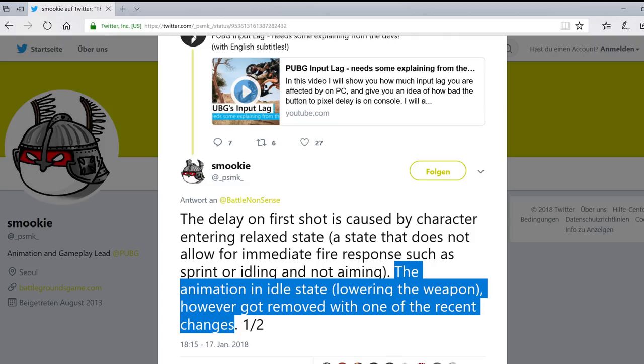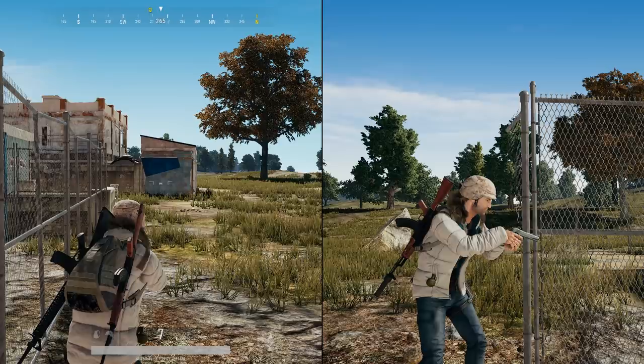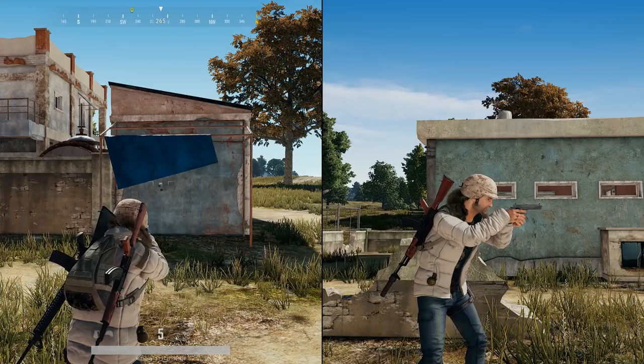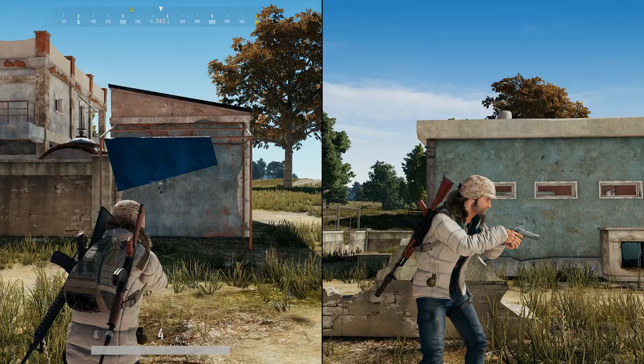The default state is the relaxed state, which means that your gun always points at the ground instead of where you see the crosshair. When you press the fire button, your character must first raise the gun, and it will stay raised as long as there are less than 3 seconds between follow-up shots. To avoid that first shot delay, you can simply press the right mouse button to aim. 3 seconds after you stop aiming, the character will then enter the relaxed state again.